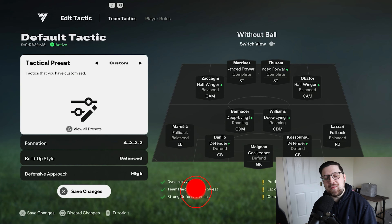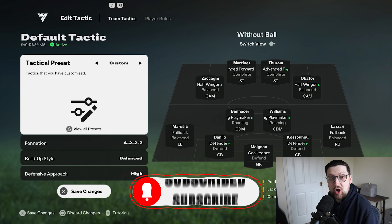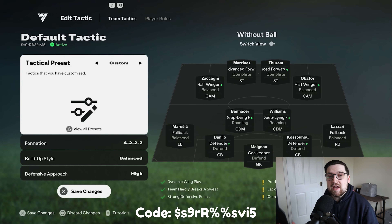For those of you that are aware, there are now codes that you can input into your game to copy the custom tactics. The code for this tactics is on the screen below. Before you run off and try the tactics, this formation is heavily reliant on the types of players you use, so I urge you to stick with me throughout the video. If you go in blind you're not going to have anywhere near as much success, and it's only going to be a short video so it's worth sticking it out.